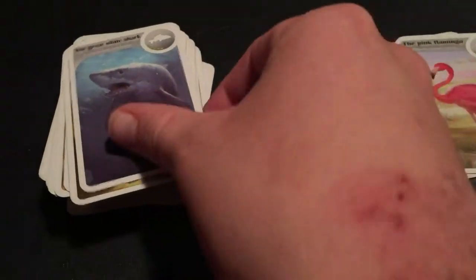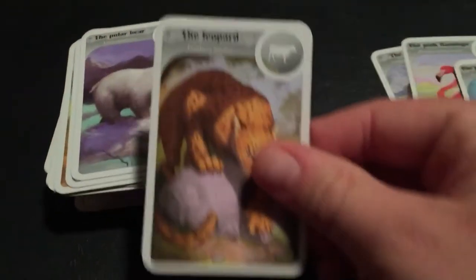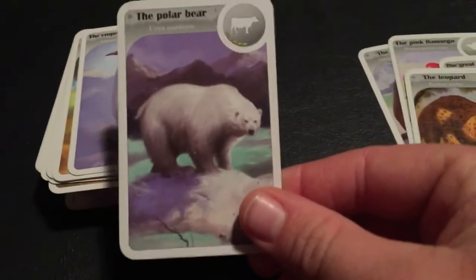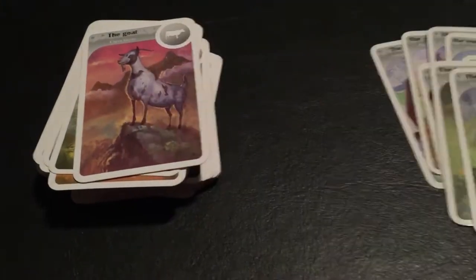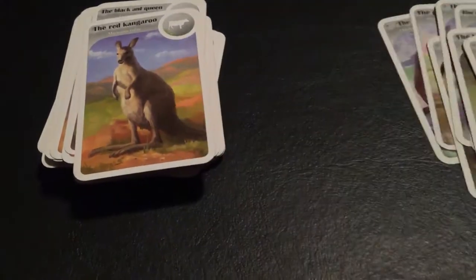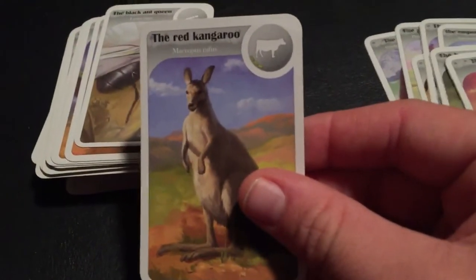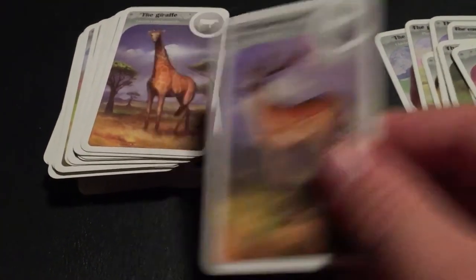The Pink Flamingo. Ooh, the Great White Shark. The Leopard. The Polar Bear. The Emperor Penguin. The Rooster — yeah, we'll skip that one. The Hummingbird. The Hedgehog. The Goat. The Meerkat. The Red Kangaroo. The Black Ant Queen. The Fallow Deer.